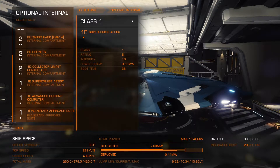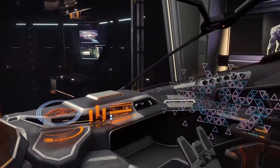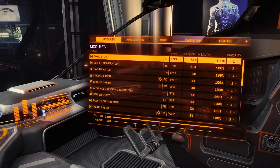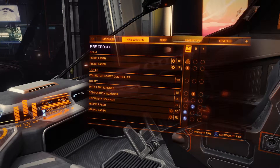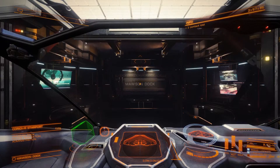I still need a prospector limpet to scan rocks, but I don't think they sell it here so I'll have to figure that out later. For now I think I can just mine without it. Let me set up my fire groups — that seems about right. Let's try this out.